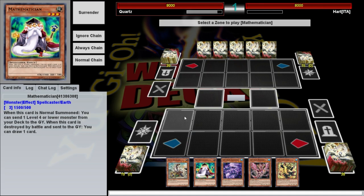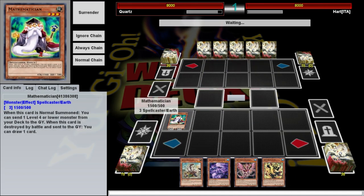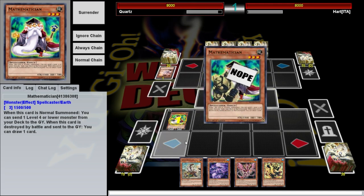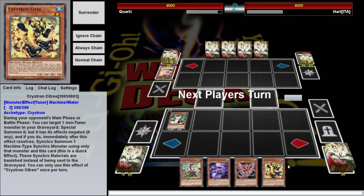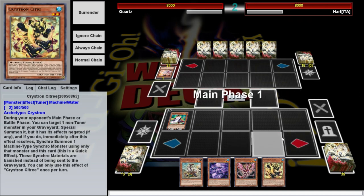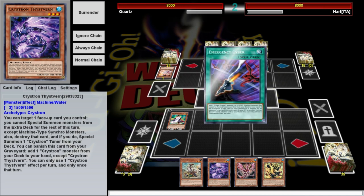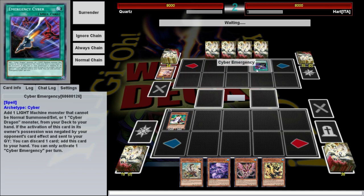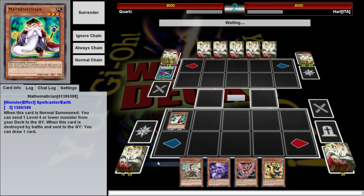We're going to go with Mathematician. These two both serve the same purpose, which is to dump a monster into the grave. That's why we went with Mathematician. We are playing 3 Called by the Grave specifically to stop stuff like that, but we didn't open it, so sadly there's not much we can do. Hopefully this will stop us from being OTK'd, although we are playing against Cyber Dragons, which are known for their OTK ability.